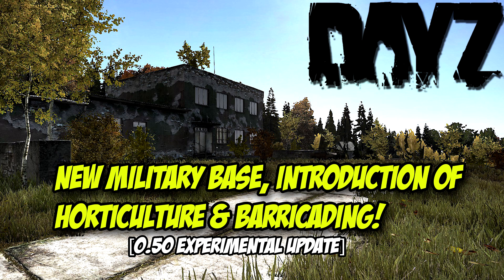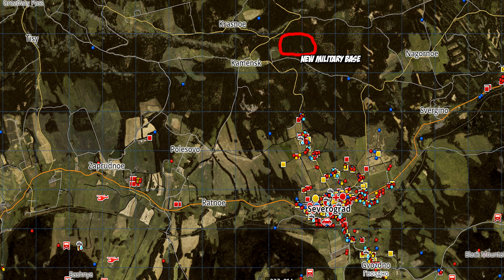The location of the new military base is just north of Severograd. If you don't know where Severograd is, it is west of Novo — pretty sure everyone knows where Novo is. As you can see right there on the map, north of Severograd, it's not that far up but it is out there just in the middle of the woods, so it's a pretty random spot. No one really expected a new military base to come into that location. We know about one coming into Tisy, which is going to be all the way up in the northwest corner of the map, but that base is not finished just yet.